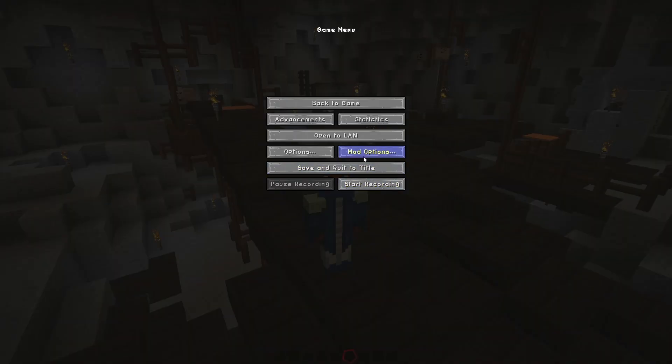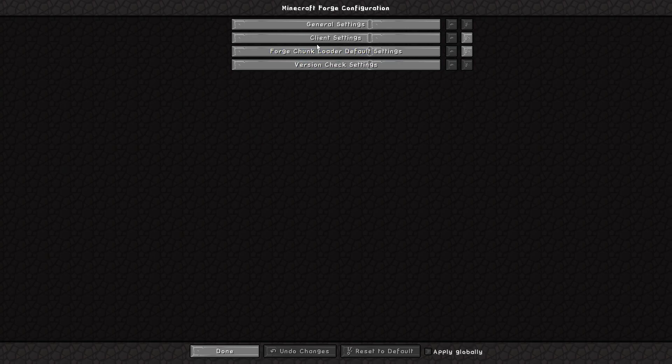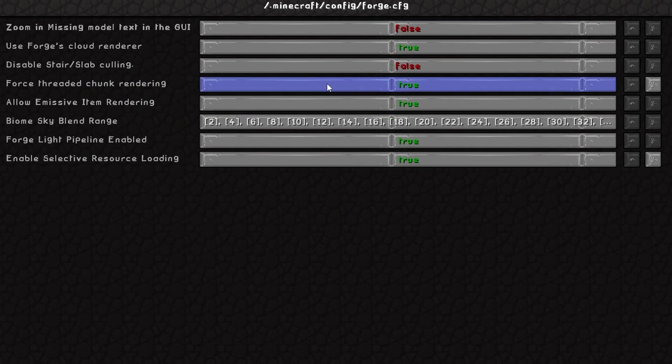What you have to do to fix this is go to mod options, go to Minecraft Forge config, client settings, and then forced threaded chunk rendering right here.